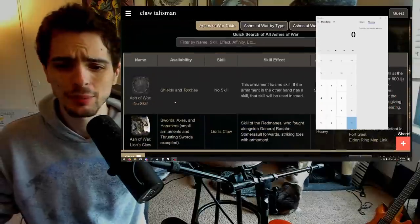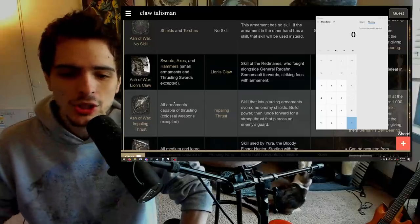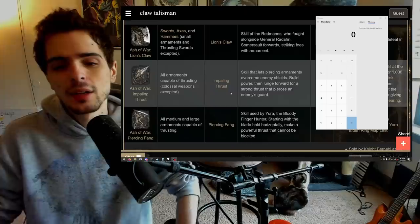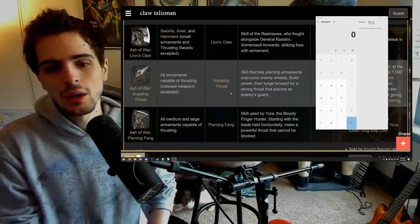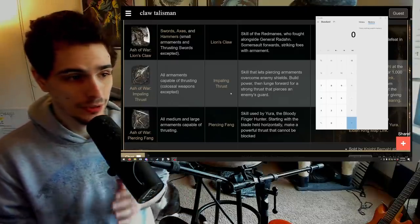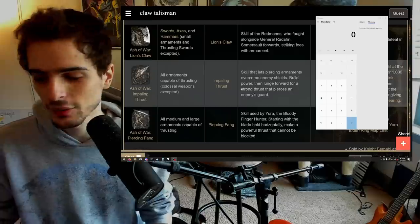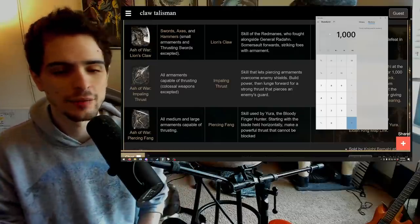I want to show you how you can one-shot with basically anything if you just build for it properly. Let's go for something that normally would not one-shot — Impaling Thrust and Piercing Fang. These do kind of like 1000 damage and are not really going to one-shot people. But if you do a counter hit, which is when you hit somebody in their recovery, they do a lot more damage because they're all piercing attacks. This goes for Giant Hunt as well, but Giant Hunt already does so much damage that it can one-shot regardless.